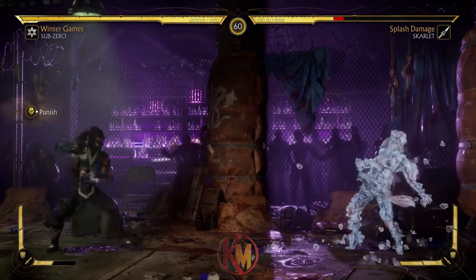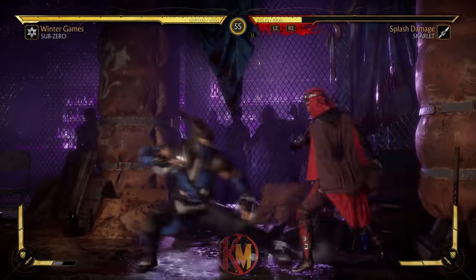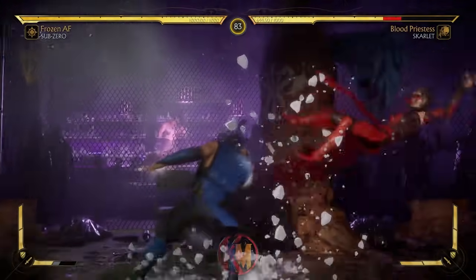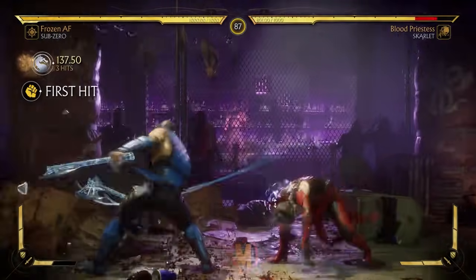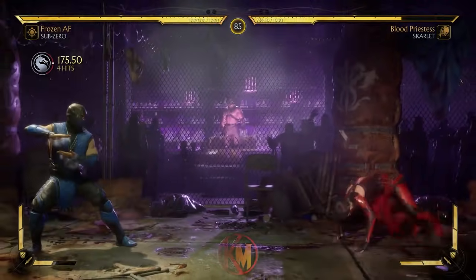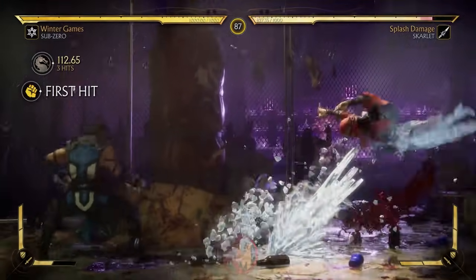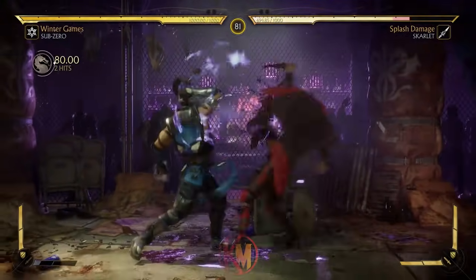The Slide returns as we all remember it — a fast low useful for mobility, punishing, and for ending combos, especially when amplified for a generous damage extension. The Cold Shoulder also returns from the 3D games, doing great damage especially when amplified, though this replaces the Slide. Creeping Ice is a special that staggers the opponent on hit and can be amplified to keep your opponent blocking, behaving similar to the Shatter in MKX.